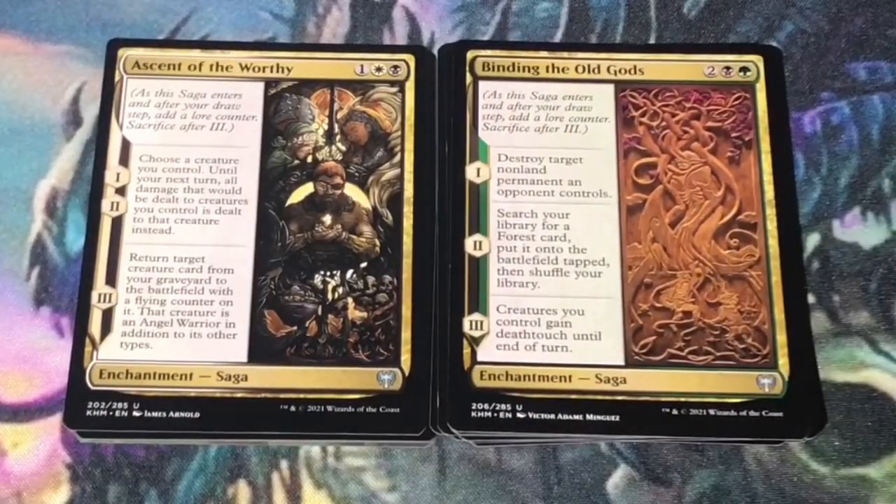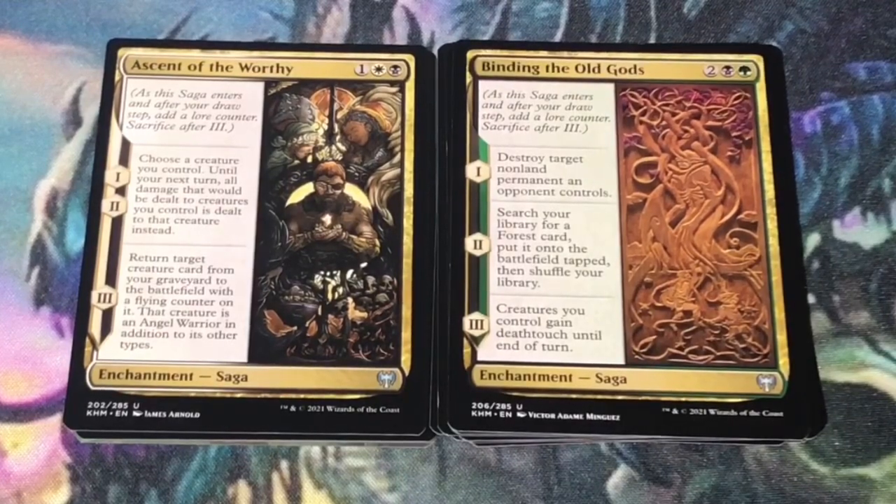Ascent of the Worthy — 3 mana, 1 generic, 1 white, 1 black. Enchantment saga. First and second chapter are the same: choose a creature you control — until your next turn, all damage that would be dealt to creatures you control is dealt to that creature instead. Third chapter: return target creature card from your graveyard to the battlefield with a flying counter on it; that creature is an angel warrior in addition to its other types. The key is you want a decent creature with an enter-the-battlefield ability that you'll choose in chapters 1 and 2, and on chapter 3 you'll bring it back and get that ability again.